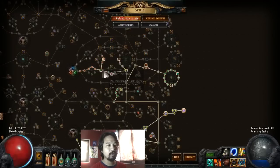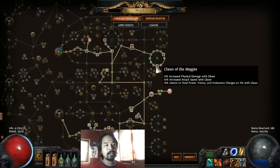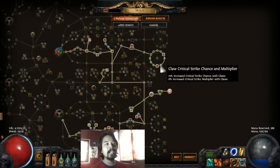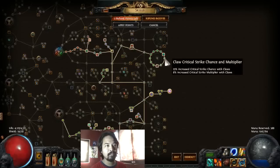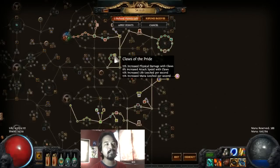Our route goes: Blood Siphon, Coordination, Sleight of Hand, Assassination, then over to get Blood Drinker and all the life nodes, then down to the lower right side for the powerful claw nodes with Soul Raker, ending with Soul Raker and Clasp of Magpie. They added bonuses specifically for crit-based claw — claw critical strike chance at 25% and crit strike multiplier at 8%, and similarly increased critical strike chance and multiplier on the other bonus skill node.